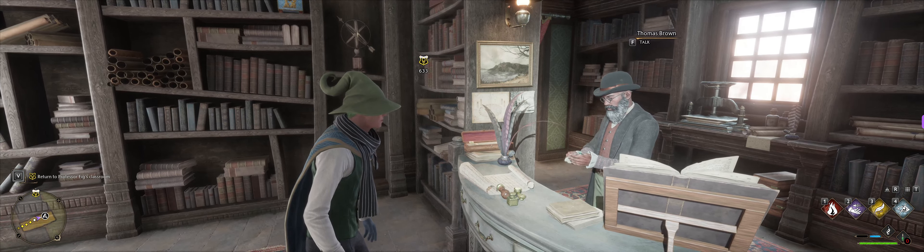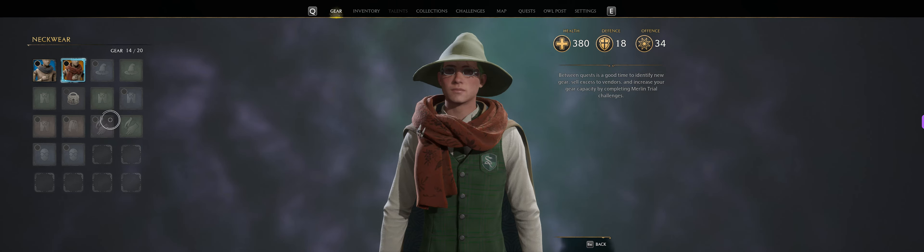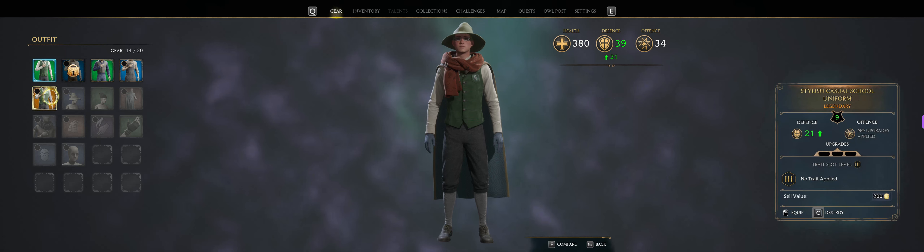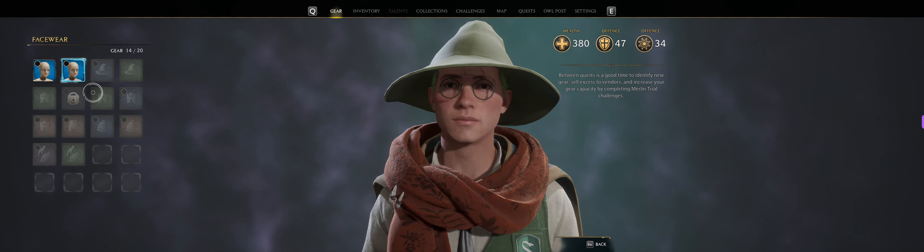Let's see what we can still wear because we got some good items. Let's go to the gear. Oh yeah, for sure. Let's wear this one — the legendary. Look at this, some good stats. Let's get these glasses. Very nice.